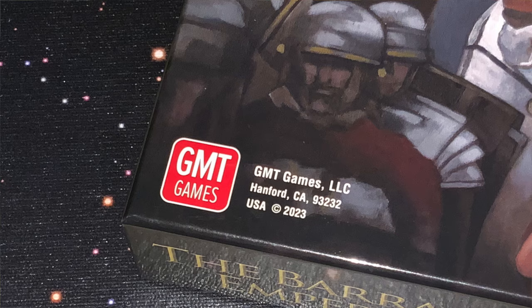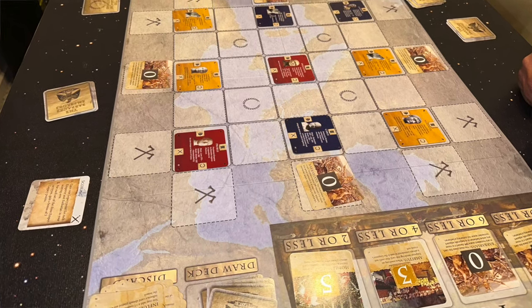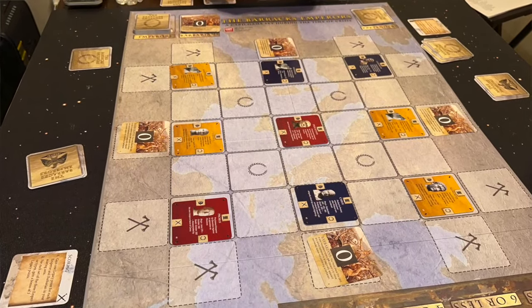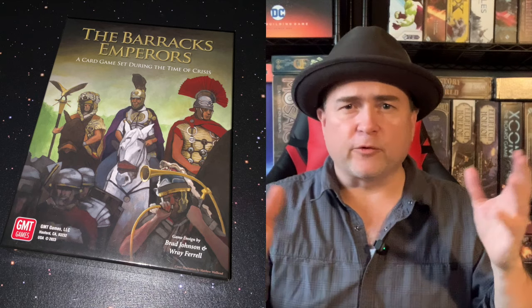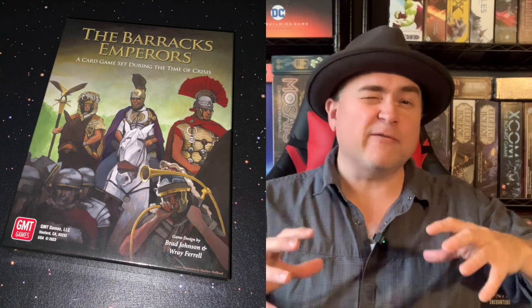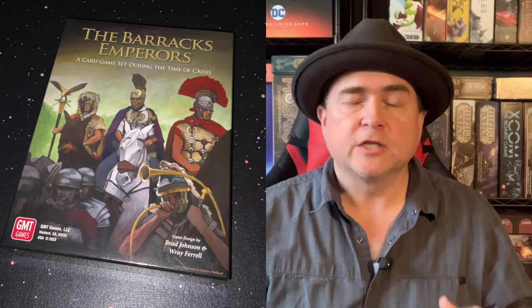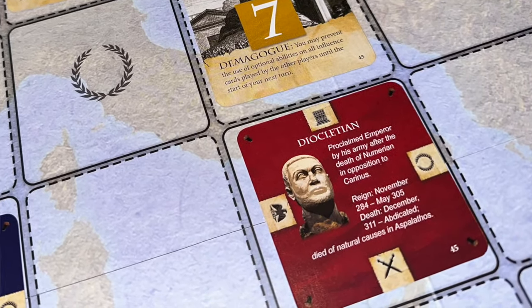In the Barracks Emperors from GMT Games, up to four players take on the roles of various political factions as they attempt to capture rival emperors in order to make way for their own claimant. The 3rd century AD was a time of crisis—Roman soldiers popping up all over the empire claiming to be emperor. It manifested the real problem of the Roman Empire: they never solved the succession crisis. So in this game, you're going to try to capture a lot of these rival emperors and claim glory for yourself.